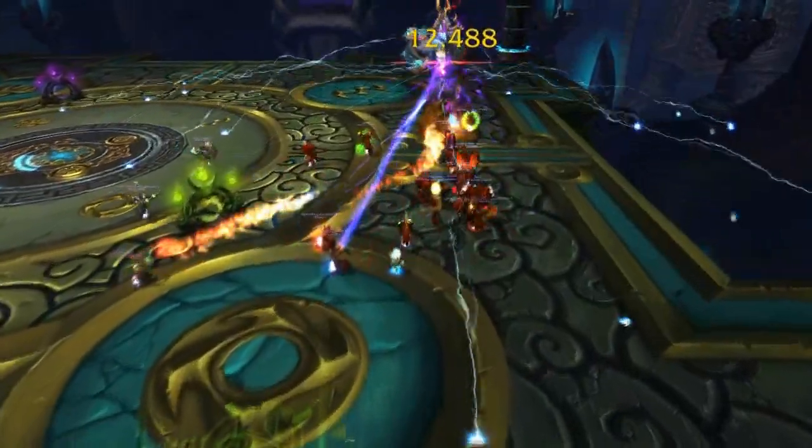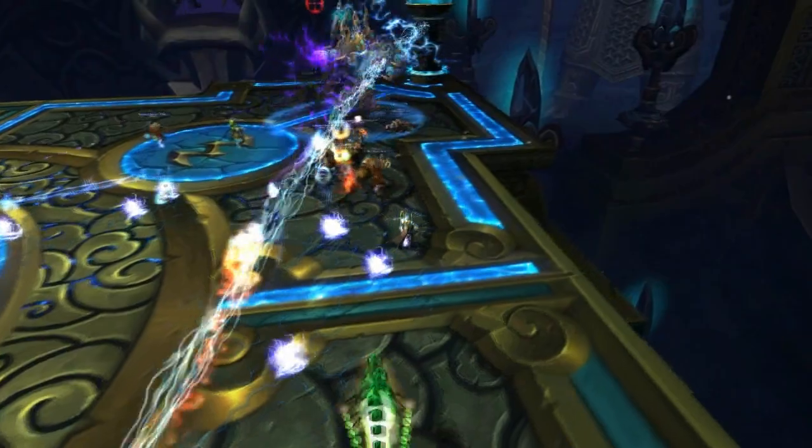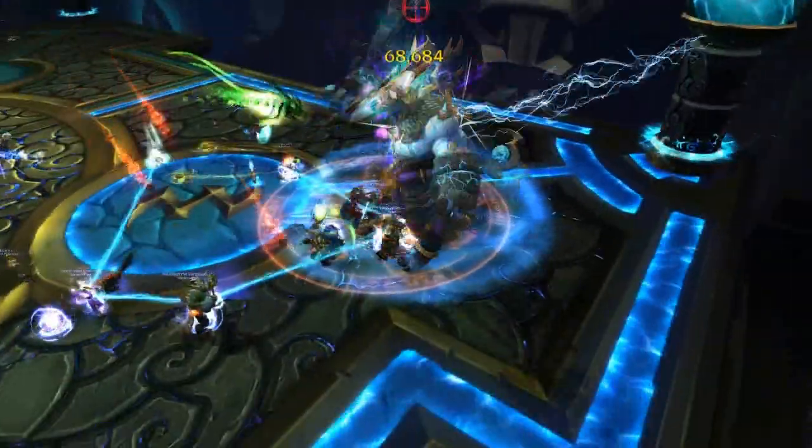Summon Ball Lightning will summon adds aptly called Ball Lightnings at Raiders' locations. These will deal damage in a 6-yard radius where they spawn and will continue to hit the Raider while alive. So these will need to be killed, and spread out to minimize the damage that will be done.